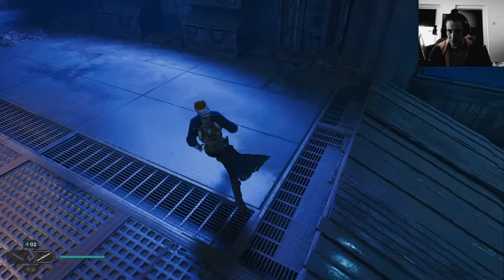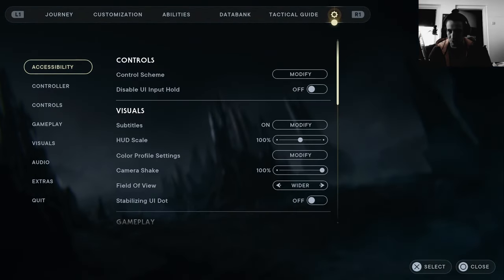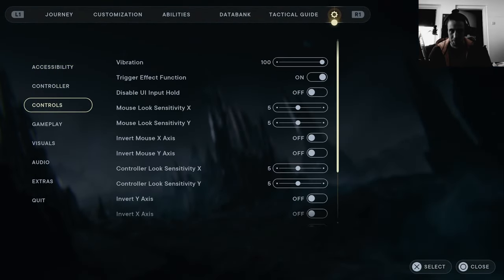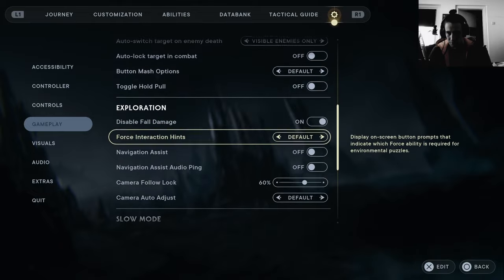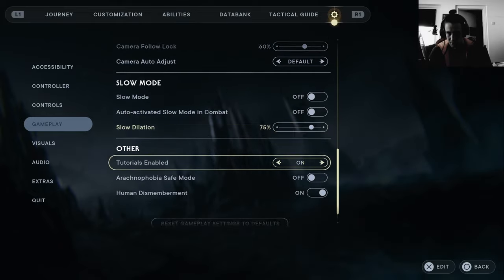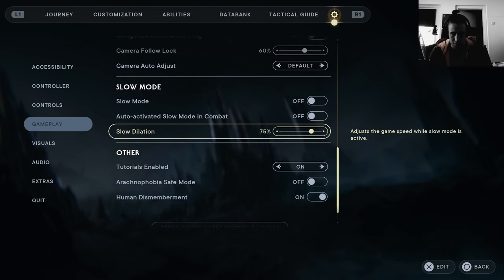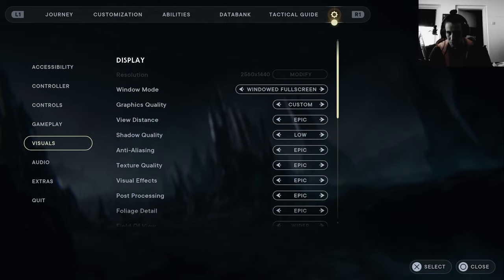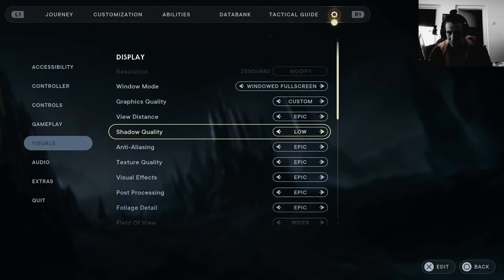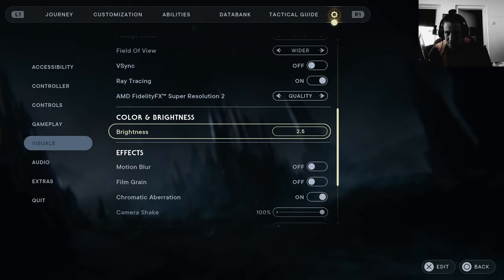I didn't put an FPS limit on this game but I'm guessing somewhere hidden in my options there's an FPS limit. Slow dilation — slow mode? No clue what that is. Where's the FPS limit? There should be one normally.